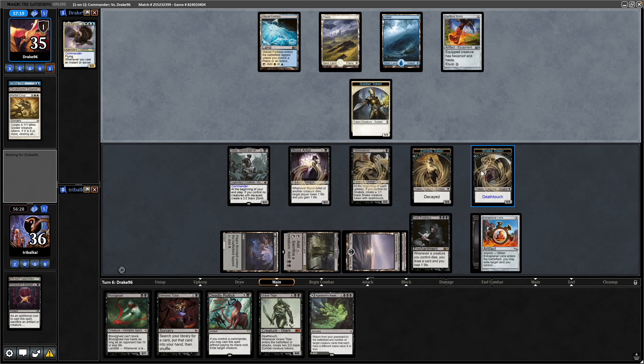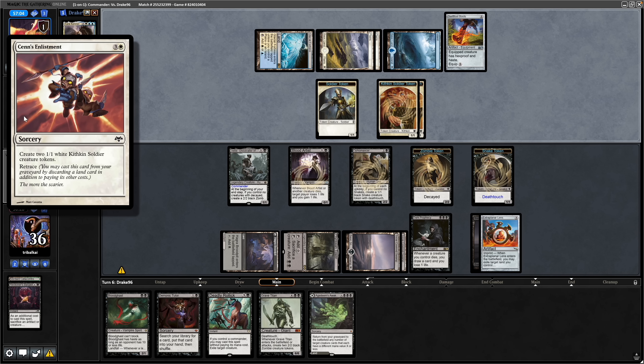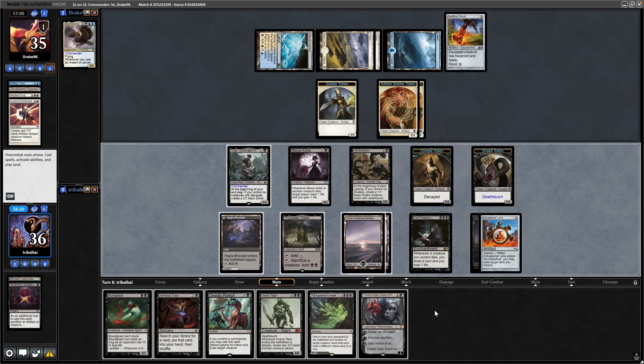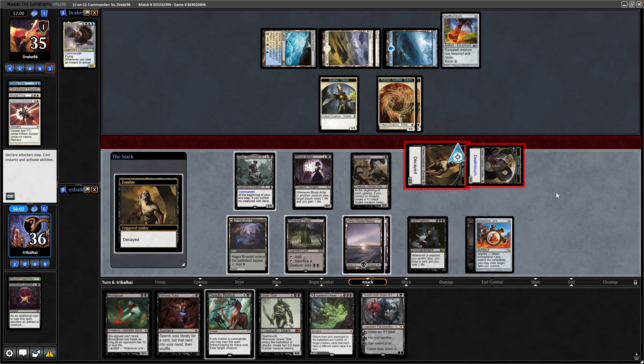At the beginning of our opponent's upkeep, we see a Snake token enter the battlefield. Now seeing some more tokens in Sen's Enlistment. Drawing into a Tevesh Sat, Doom of Fools. I'm thinking that we have to be drawing more cards than this in order to make land drops. Let's go through to combat — not particularly worried about losing our tokens, so we swing in with both of those.